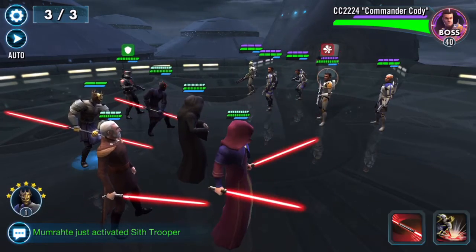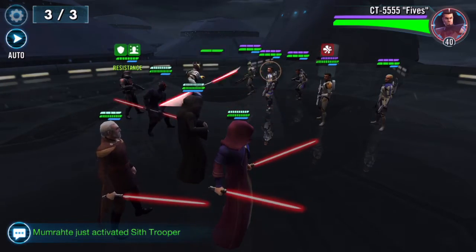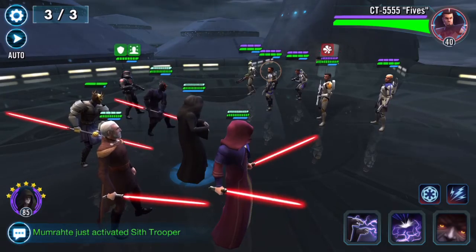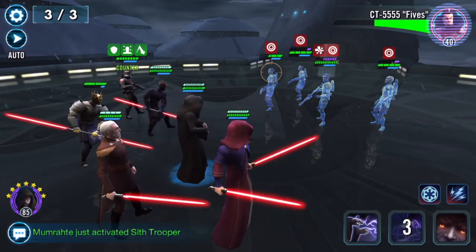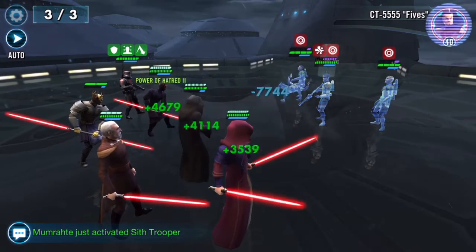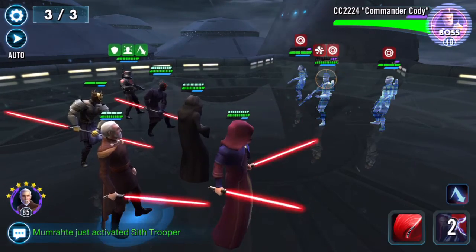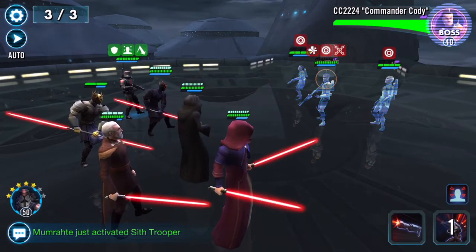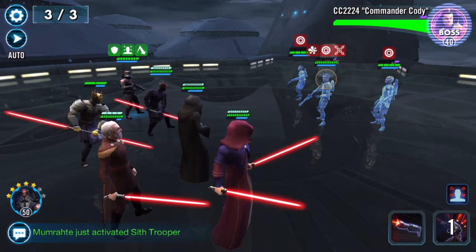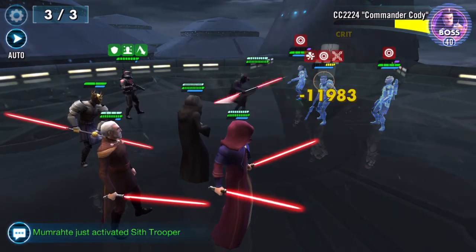Let's throw a debuff on Cody, why not. I actually get to use Savage this time — but that did nothing. I think he needs the target to be at 50% health or less, and at level one that probably has more to do with it than anything else. He's got all kinds of debuffs on him but it just wasn't powerful enough.